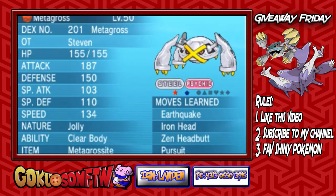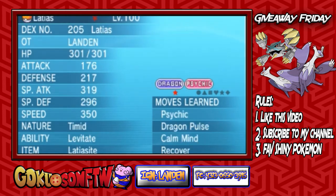And in first place, we have a shiny competitive Metagross. This thing is a mega as well. I remembered to put the item — I'm not stupid. It is an all-out attacker. It has Earthquake, Iron Head, Zen Headbutt, and Pursuit, so that's nice. And it is a Jolly nature instead of Adamant, because Jolly is kind of better than Adamant just because the speed is only base 110. But anyways, these are the prizes for this week's Giveaway Friday.